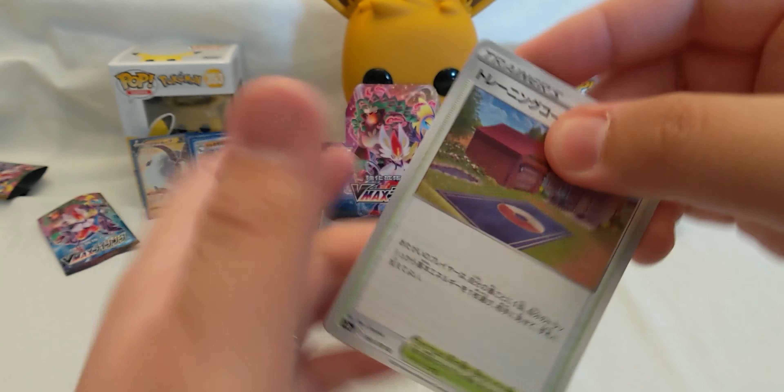Last pack — let's hope for something really good. We got Cramorant, Galarian Mr. Mime, Galarian Corsola, Honedge, and a Cinderace V. No gold card, but we did get quite a lot of good V and Vmax cards and holos.